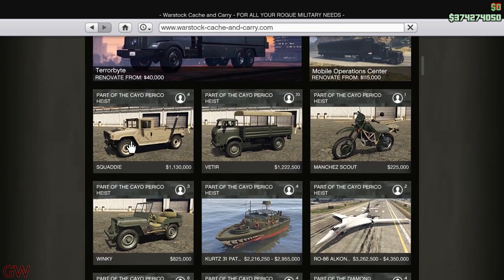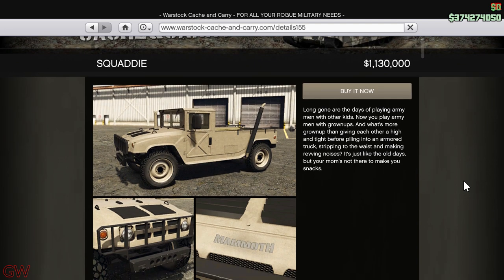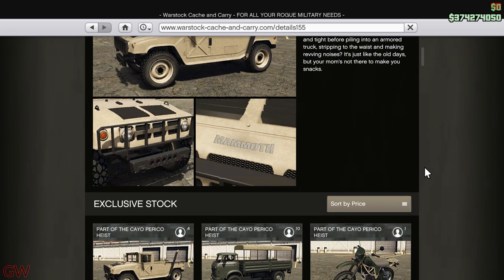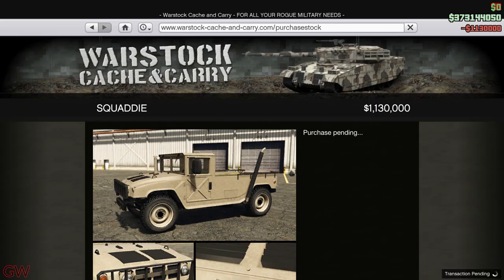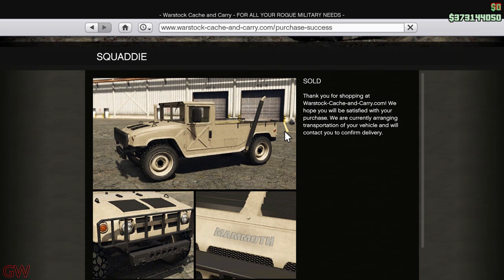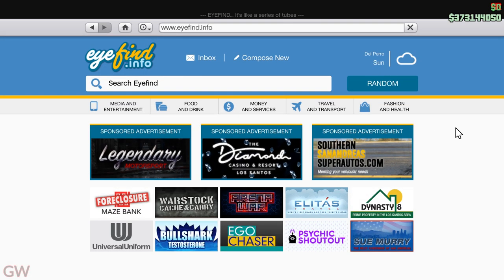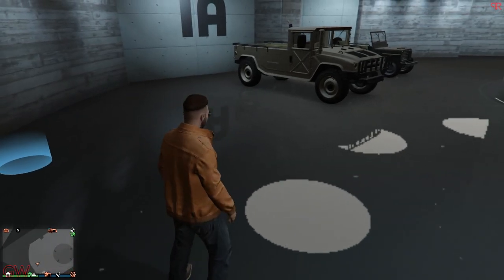Hey everyone and welcome back. Today rockstar added a new vehicle to GTA Online and it is the Mammoth Squaddy, one of the most anticipated and most requested vehicles. Finally rockstar has decided to add this to GTA Online — boy did it take a long time — but here we have the Mammoth Squaddy with a price tag of 1.13 million dollars. Yeah, it is quite high, but it comes with a lot of good stuff.